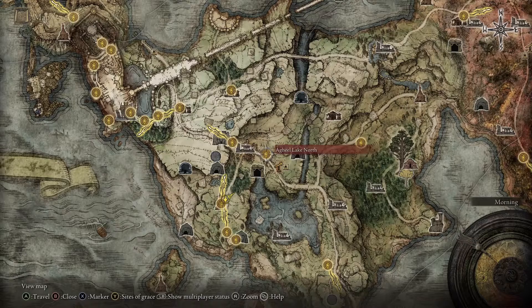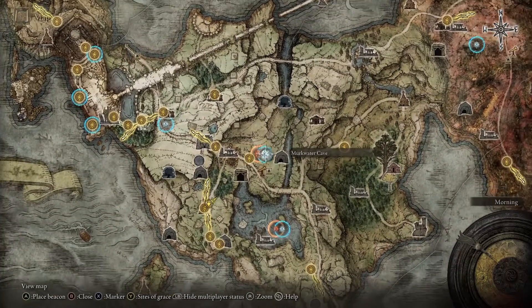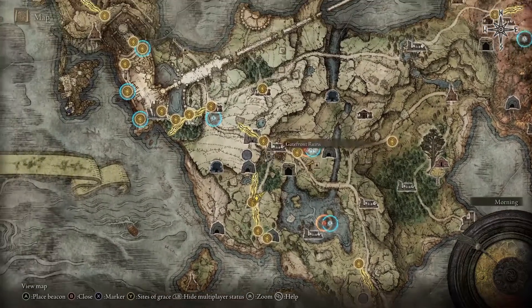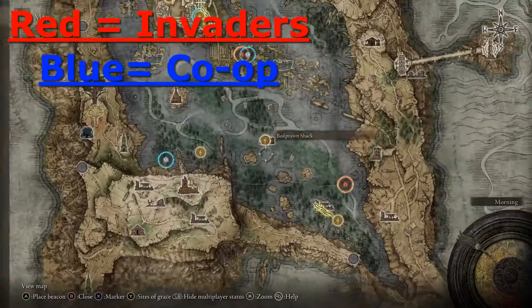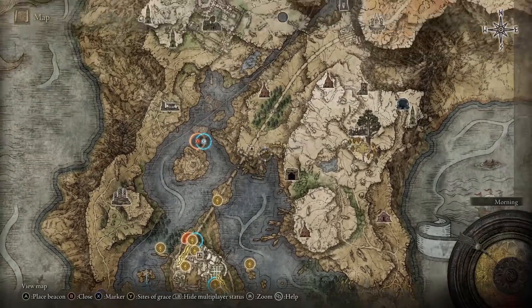Basically, all you're going to do is go to your map, then hit LB on your controller and it should bring up all the multiplayer statuses. The blue ring is for co-op and the red ring is for invaders. So if you want to be invaded, go ahead and head over to the red ring, and if you want to invade other people, go ahead and head to the blue ring. Simple as that.